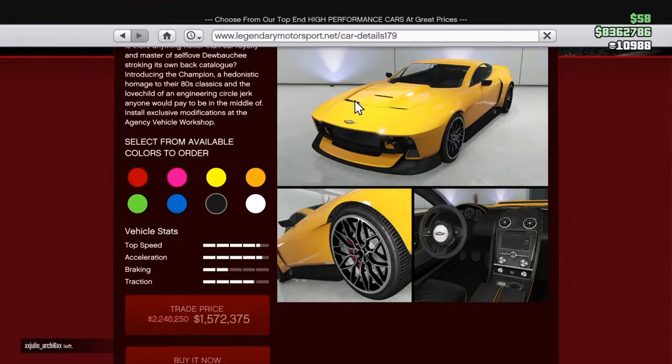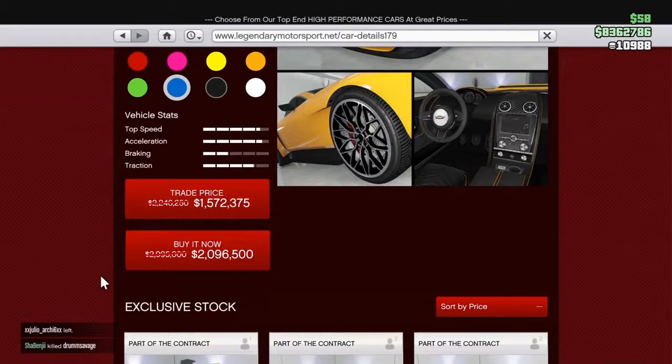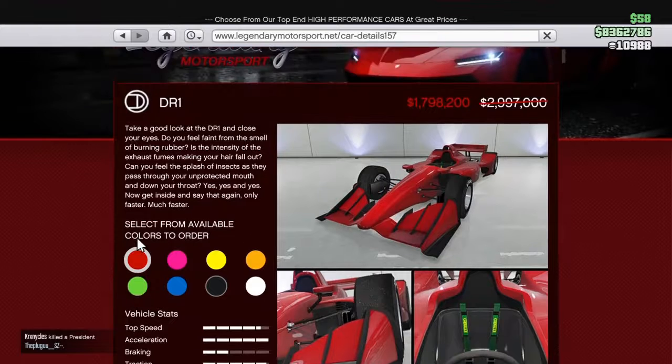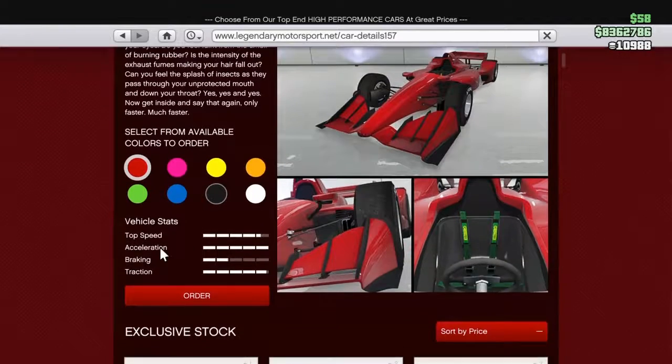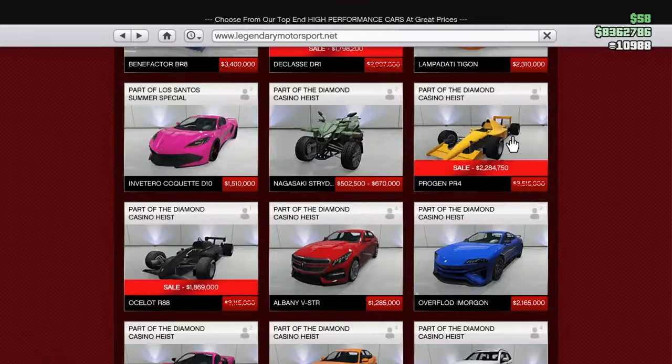First on Legendary Motorsports, we have the D-Class Champion. They also added the new Bentley — the UTI or something — and it's also on sale. Next up, we have the DR1. This usually sells for $3 million and now it's $1.7 million. That's a great deal and such a better price.